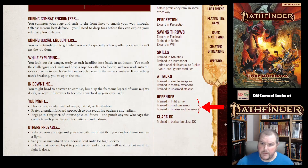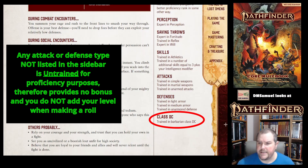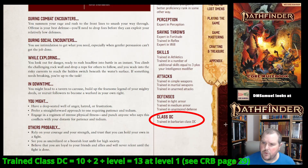You are trained in light armor, medium armor, and unarmored defense. When something is not mentioned, it means you are untrained — so you are untrained in heavy armor and advanced weapons. You are trained in your class DC, and remember your class DC is a number where some of your abilities might cause a foe to make a saving throw against you.